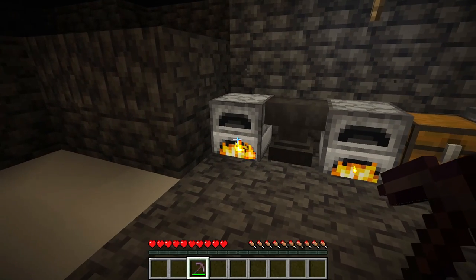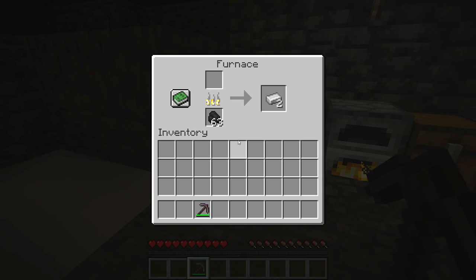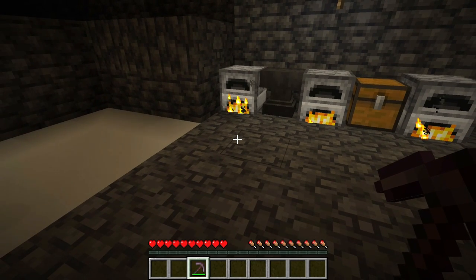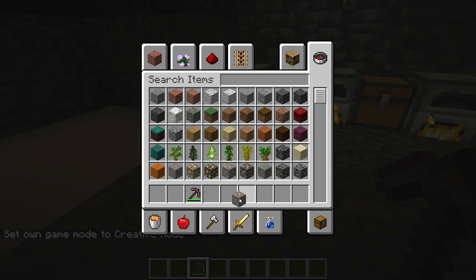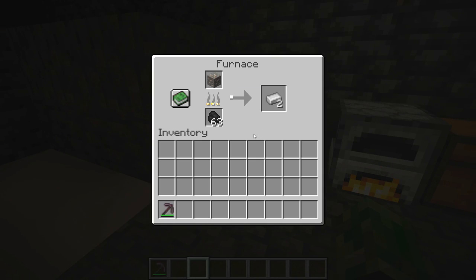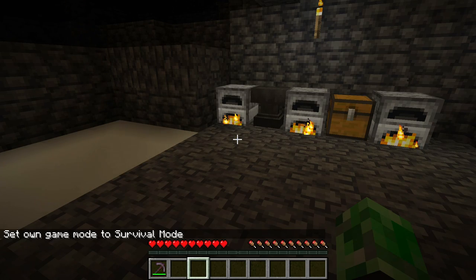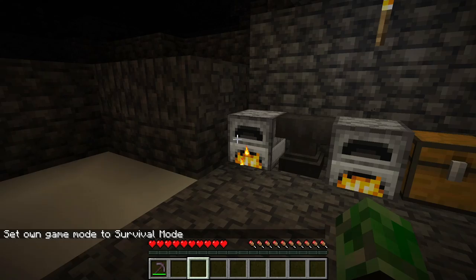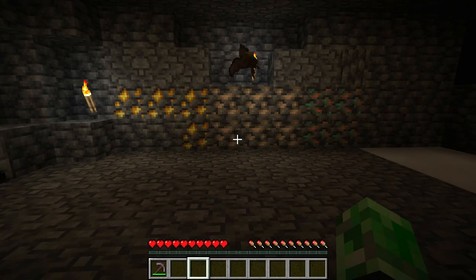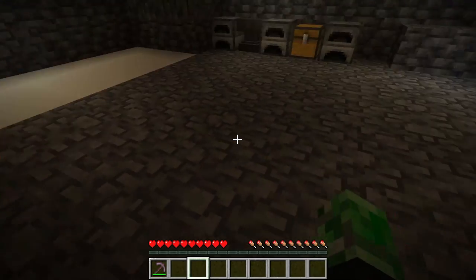If you have iron ore or gold ore inside your world, it'll still smelt the same. If I show you in creative mode - grab some iron ore, put it in here, it's still gonna smelt it into an ingot. Just like if you silk touched diamond, redstone - it has a really good use. This is actually something that's gonna be really cool through this update.